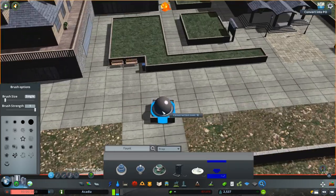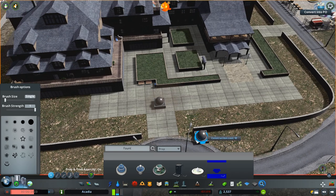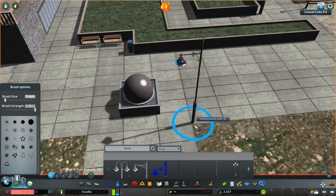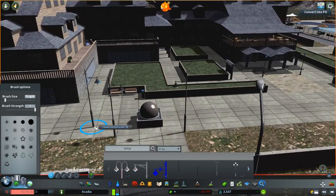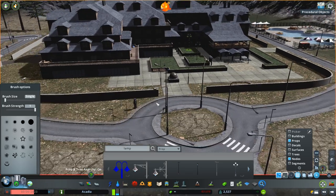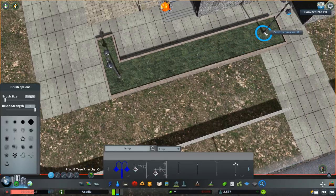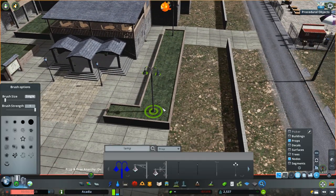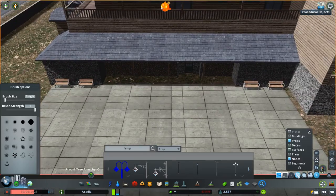Now adding a couple more details to the front end. I used this fountain before when I was doing the truck stop — really like that asset, it's really pretty. And I got these cool lamp posts off the workshop that I'm going to use around here. They're a little fancier than the typical ones, have more detail, with this cool iron work on the top. I think it fits really nicely with the motif of this asset.